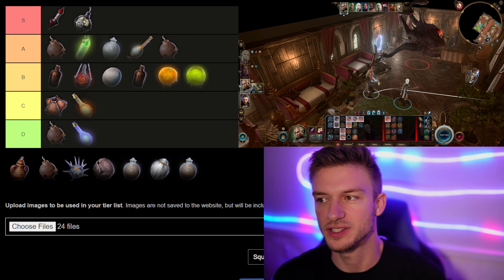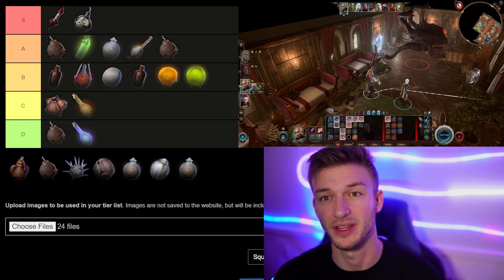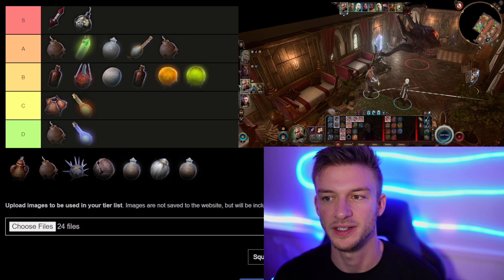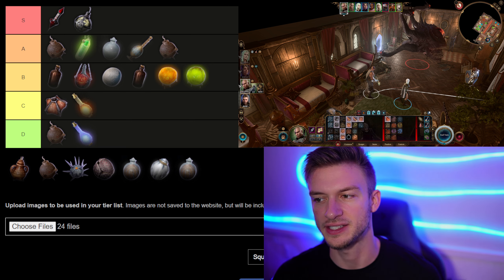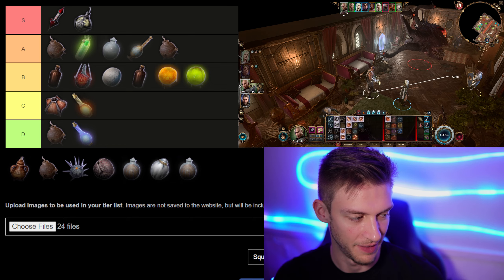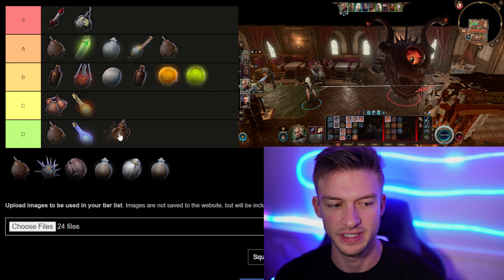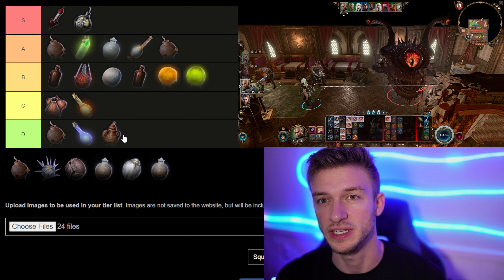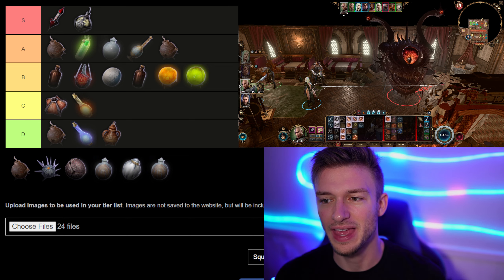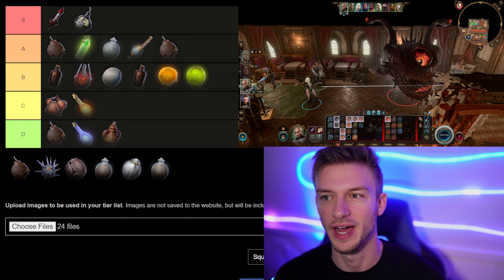Next is the Oil Flask. This creates an oil surface — no effects while stepping on them, unlike grease, but it will ignite into fire from a fireball or similar. You get these from oil barrels or oil flasks. Despite having a cool unique appearance, it's not that good. I'd say it's D tier — you're better off just using grease or Plant Growth, which will also light on fire.